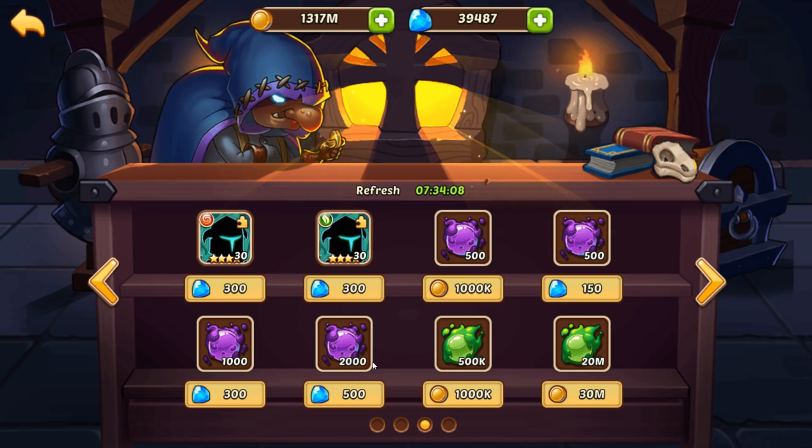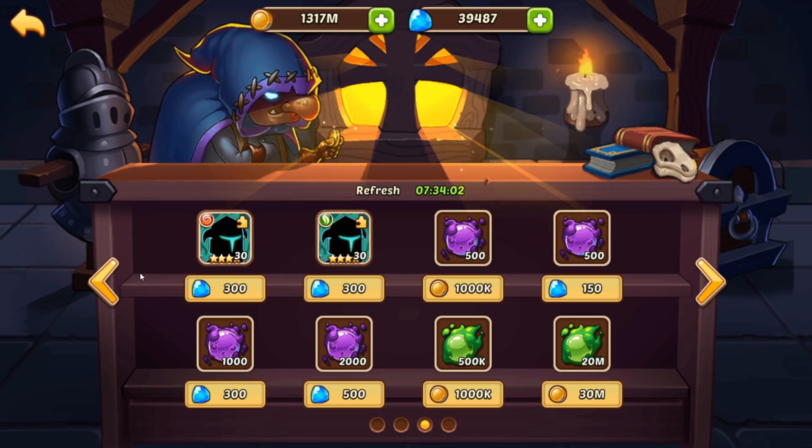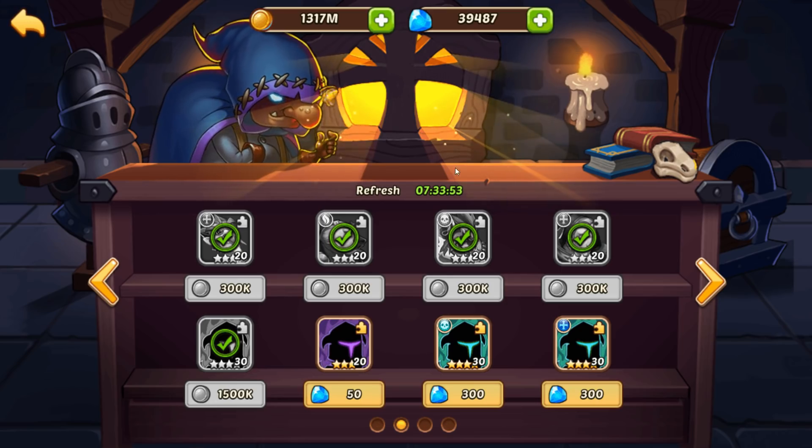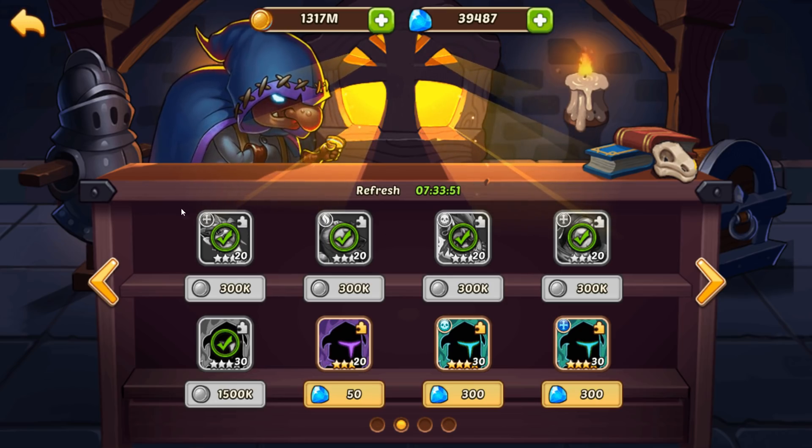If you're in a bind and need some hero promotion stones, I would use 150 gems to get 500, and I'd probably even use 300 to get 1,000. Getting 500 gems for 2,000 is a lot at early game and I don't know if you'll ever need that much — at that point you're kind of overspending. Just keep in mind you will also need gems for bag space, which is another major bottleneck.